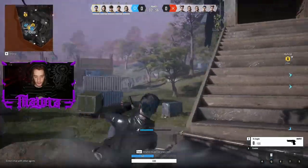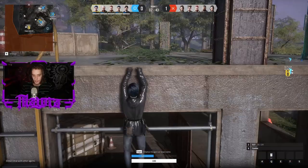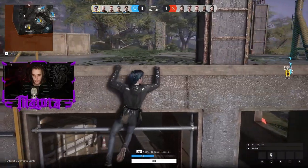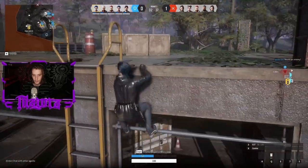Number 10: Parkour. There are places around the map you can literally scale all the way up. You can also hang on the side of buildings and move right to left, allowing you to hide in some very inconspicuous spots or get to a different spot to climb up out of sight.